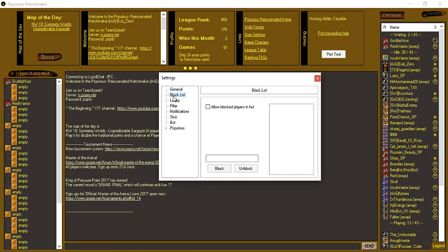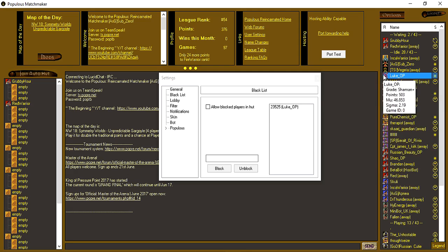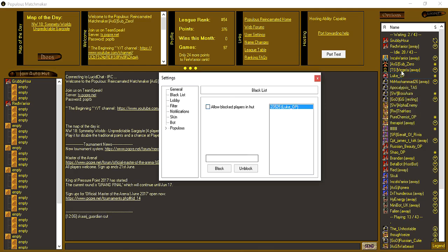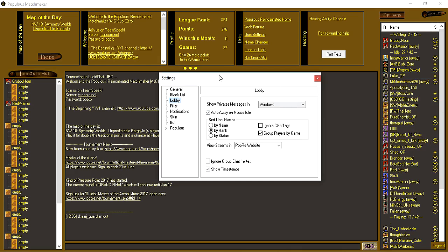The second option is your Blacklist — this is solely for people who you don't want to hear speak. You have an option to allow blocked players in a hut; if you check that you can still play with blocked players, but if you leave it unchecked you can't. You put a name in here, or you can right-click on someone and go to Block. For instance, if I block Luke he would appear up here with a blocked icon, and if he types anything I won't see it. I won't even be able to play with him if I'm hosting a game — though you can still join their game or be on a game they're hosting. To unblock, I would just right-click and go to Unblock.